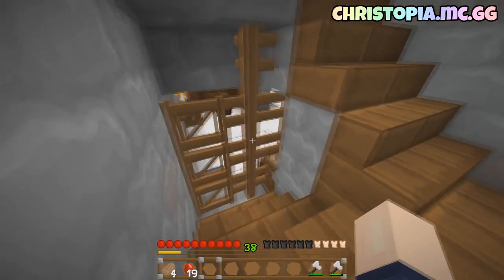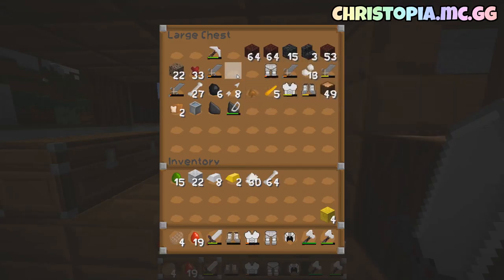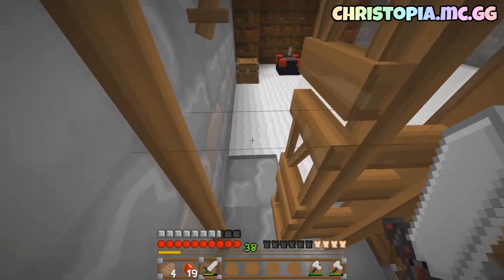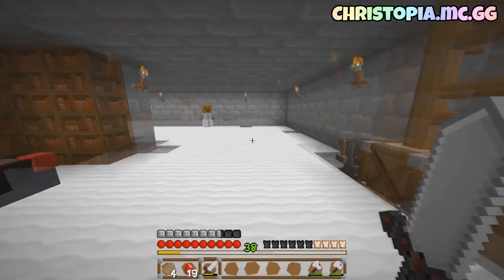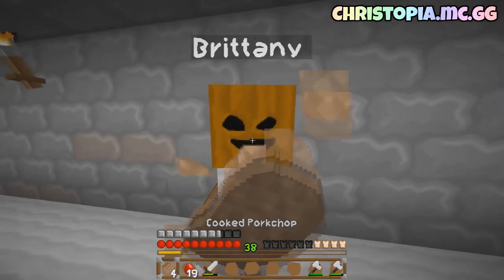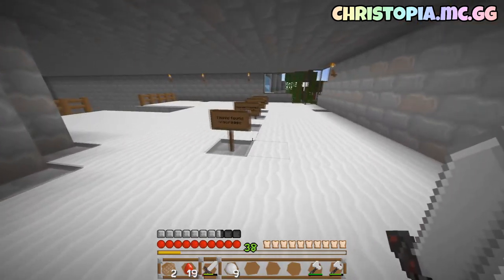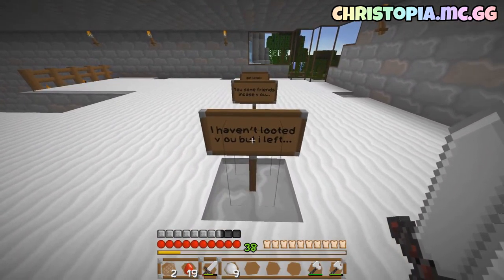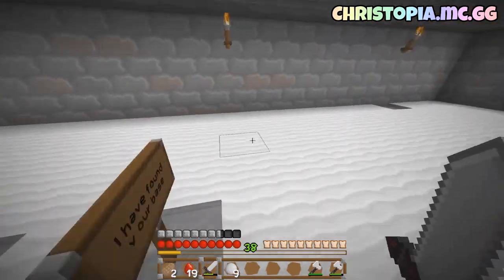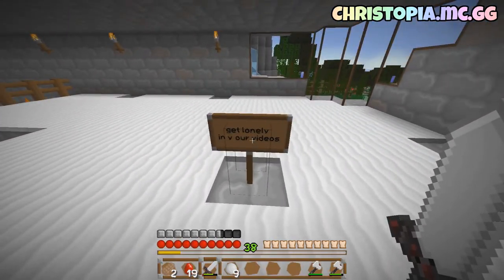The secret lair is going to have to wait - I don't remember snow being in here. Let me just get a sword and maybe some armor. Why is there snow in my house? What are you doing in my house?! Brittany! I'm going to have to ask you to... die. Thank you. There are signs - 'I have found your base, I haven't looted you, but I left you some friends in case you get lonely in your videos.'